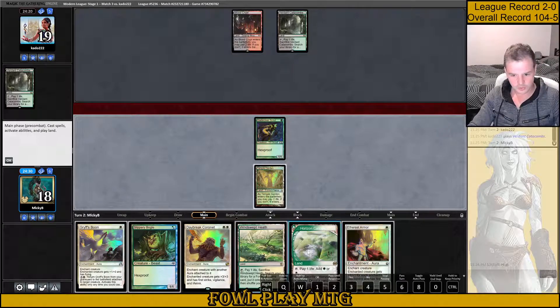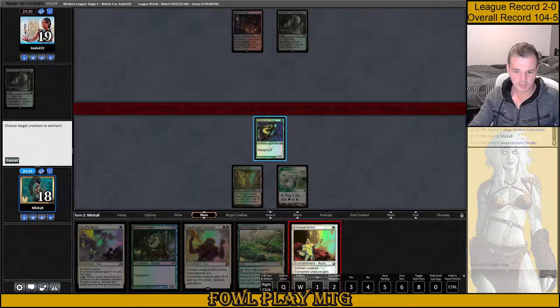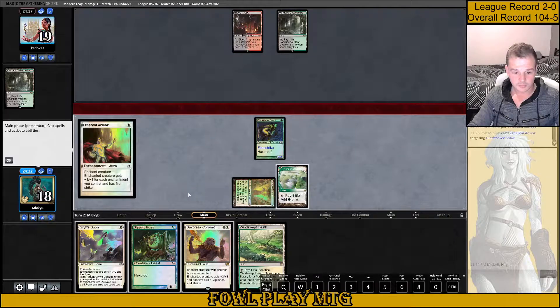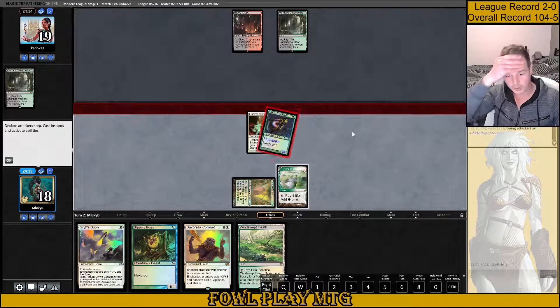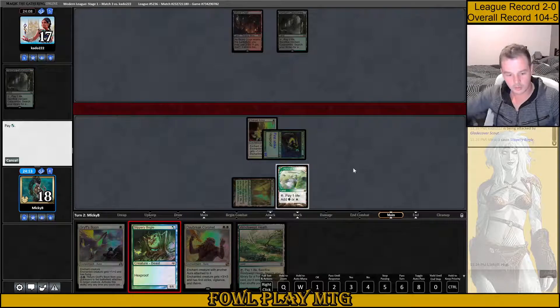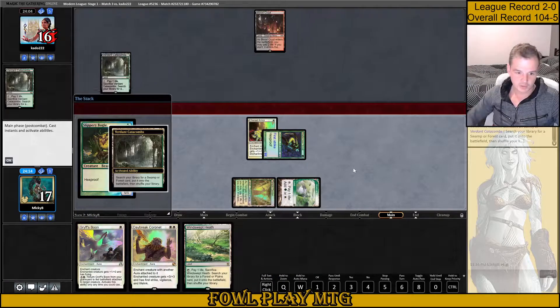I think what I want to do is play out my Horizon Canopy. I'm going to play my Ethereal Armour so it doesn't get potentially discarded next turn. If my Griff Spoon gets discarded, I can return it. And then I'm going to second main a Boggle. I'm going to hold up this Windswept Heath for another opportunity maybe next turn. We do connect with 2 damage. Play the Boggle, pass the turn.